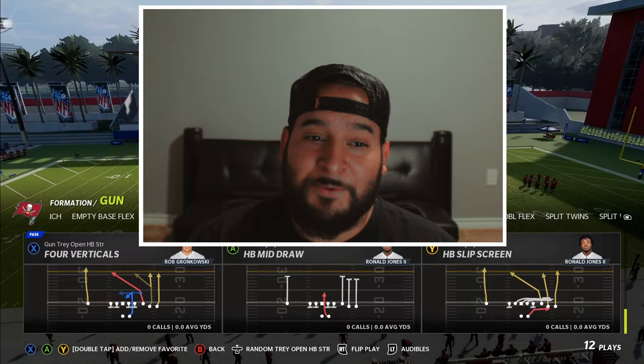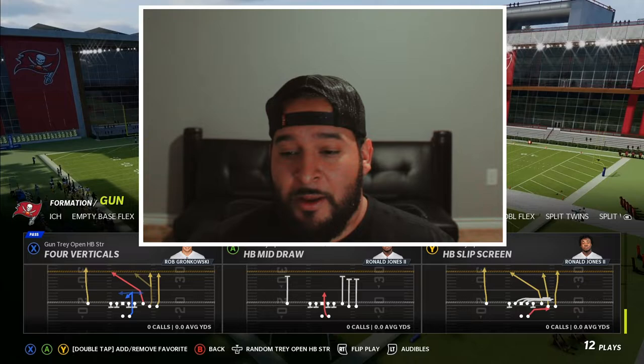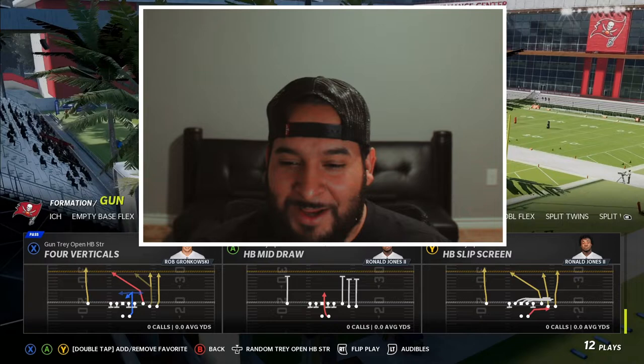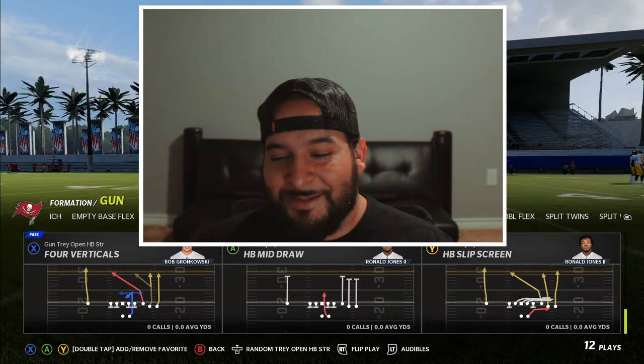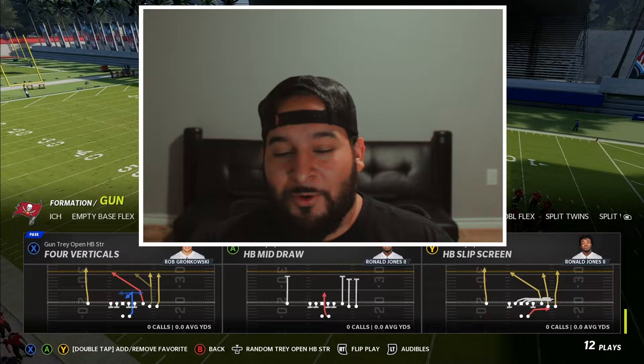Cover two is looking iffy. Those top two safeties in their zone kind of play tight in the middle of the field. I think there's going to be a lot of plays to burn it. Zones are looking a little iffy this year — I think it's because they're staying true to their zone and not really picking up if somebody comes across them.